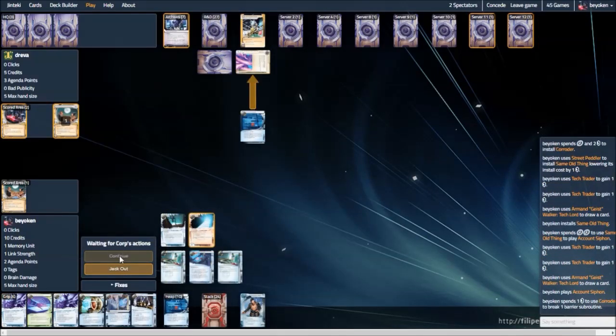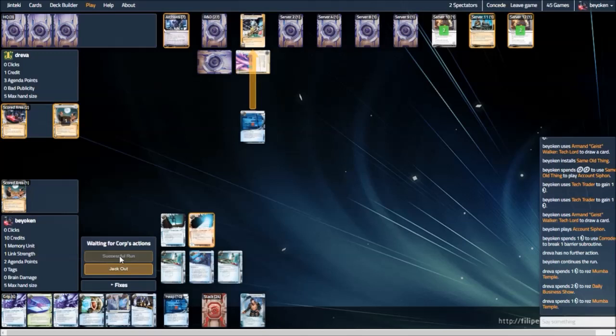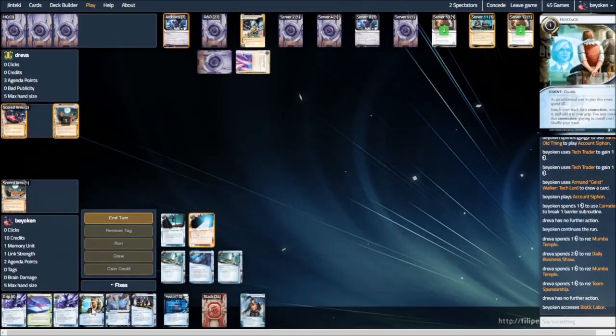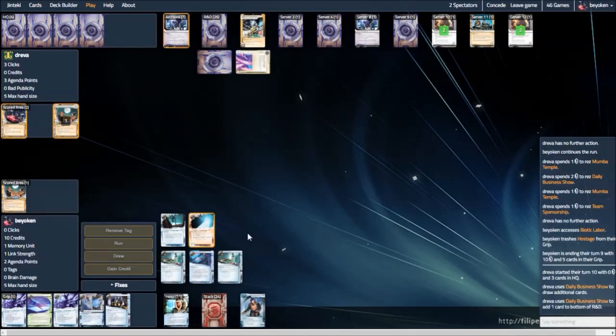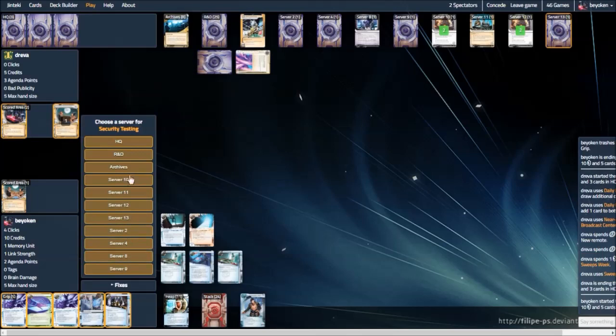Breaking a Corroder and forcing him to rez whatever rezzable assets he has to deny me the Siphon — he rezzes a bunch of Mamba Temples, which he's not going to get much value out of, and a Team Sponsorship. This easily tells me that he did not rez a SanSan, meaning there are no SanSans on the table. If there was a SanSan, he would rez a Mamba Temple and use those credits to rez it. So this more or less tells me that I am safe — for now. I still need to keep him under control, and without Desperado it's not going to be easy.